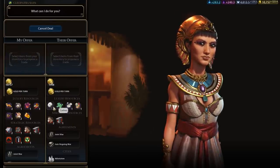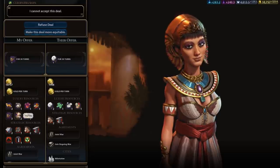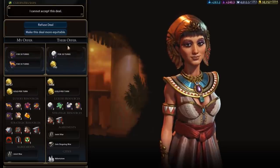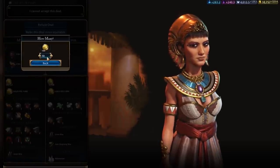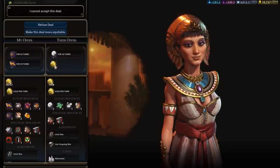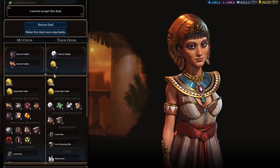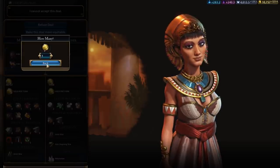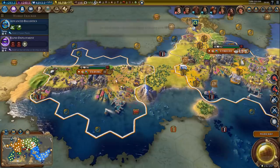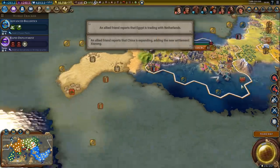A trade for a luxury - yes. She wanted to sneak in the great work, I don't think so. What does she want for this? She would accept this - will she give us some gold? No? Well, a few gold pieces. That's such a waste of time - she will give us literally one gold. Sure, whatever, works for me. Thanks for the one gold - I'll try not to spend it all in one place.